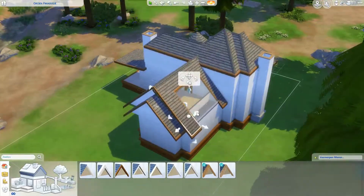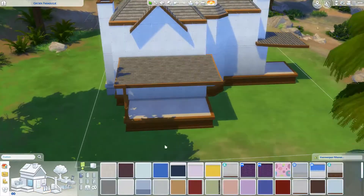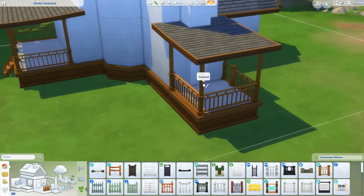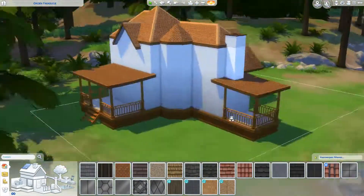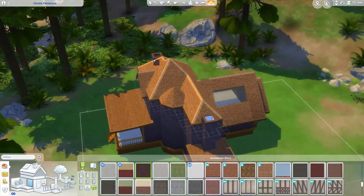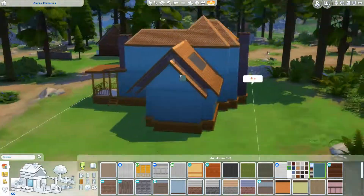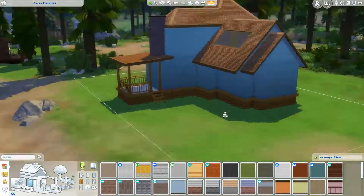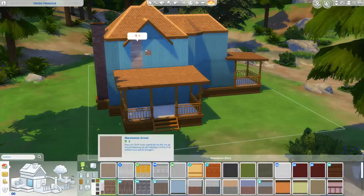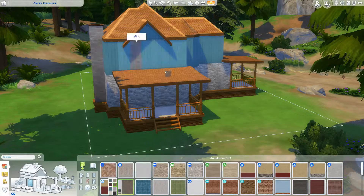That was kind of an inspiration to make this build — I wanted to make something romantic, so I put a lot of flowers in it. There is a beautiful skylight in the bedroom so you can look at the stars at night together with your loved one. It's kind of big for two people, but you have to have a little luxury on your honeymoon or vacation. There's also a sauna where they can relax together.